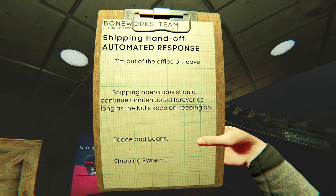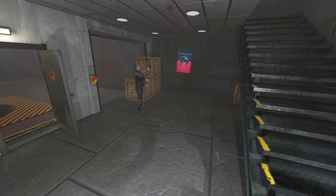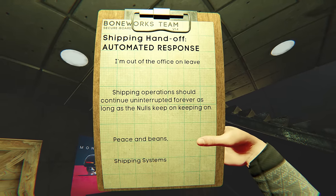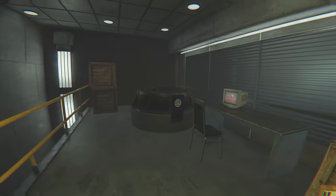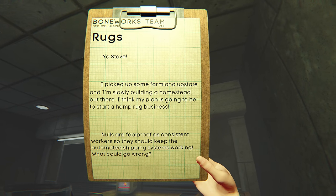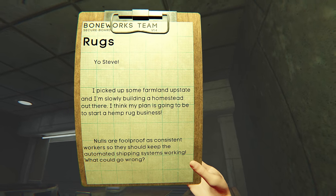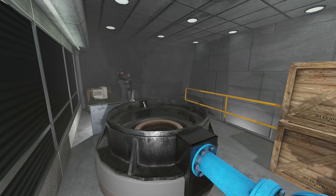The notepad, signed by Shipping Systems, conveyed a sense of absence suggesting its author was temporarily away from the office. Yet assurance of uninterrupted shipping operations resonated throughout the message, attributed to the unwavering dedication of the Nulls. 'Peace and Beans' — a peculiar sign-off — left me wondering about the enigmatic world within the Container Yard. Ascending the second level, another notepad awaited my discovery. Its title, 'RUGS,' hinted at an unexpected diversion from the gaming world. It was a message addressed to someone named Steved, penned by Cameron Bee himself. The words revealed a surprising venture — Cameron's plan to establish a hemp rug business on farmland he had acquired. Nulls, the unwavering workers of the virtual realm, were earmarked to ensure the smooth operation of an automated shipping system.